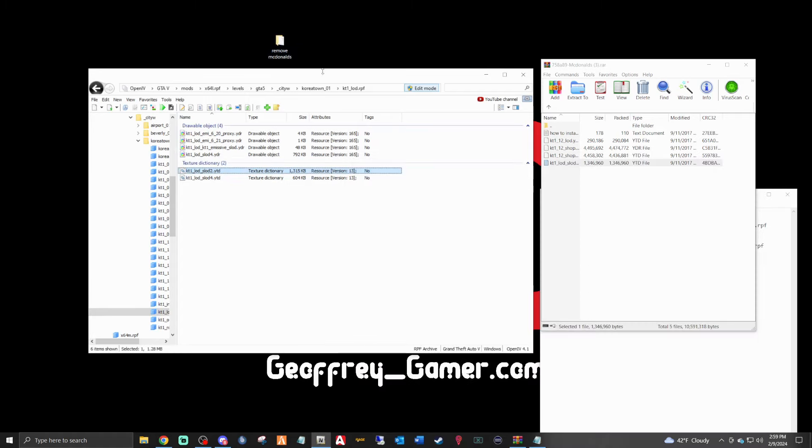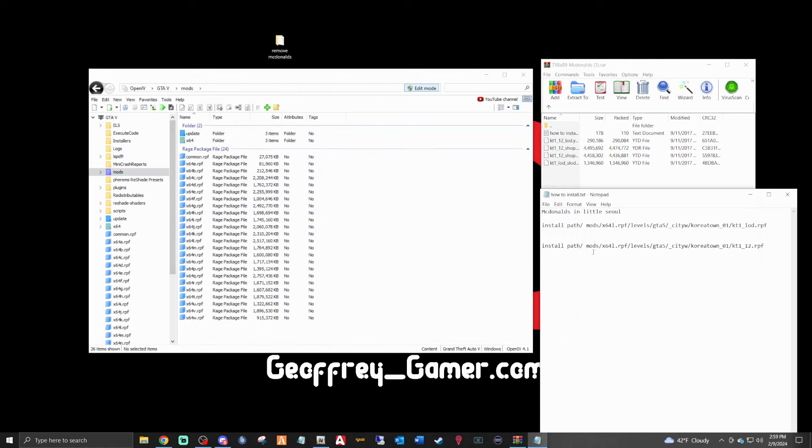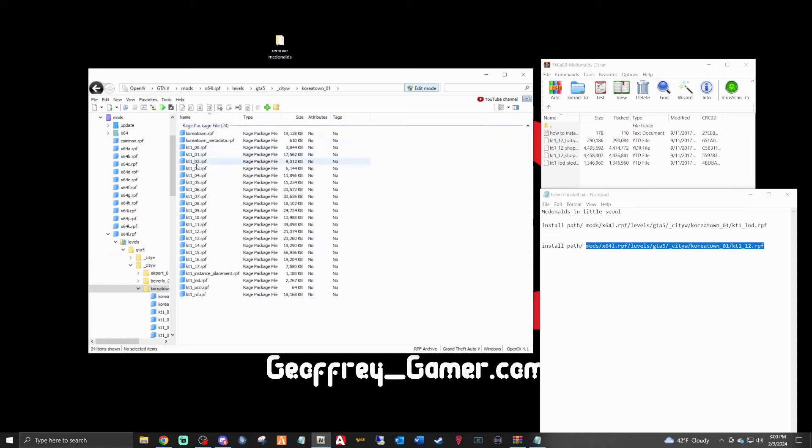Keep that backup folder there. Now in OpenIV double-click Mods again to go back to the beginning, bring up the instructions, and now we want to follow the second pathway: Mods, then times64l, then Levels, then gta5_cityw, then Koreatown01, then kt1_underscore_12. Double-click kt1_underscore_12 — this is where we want to be for the second set of files.